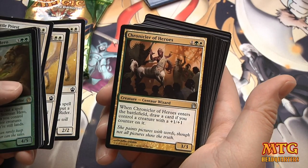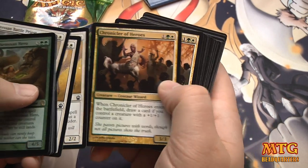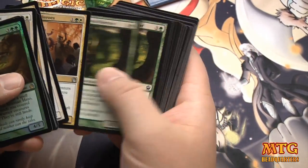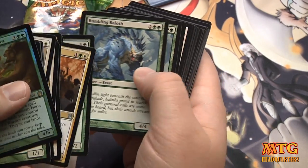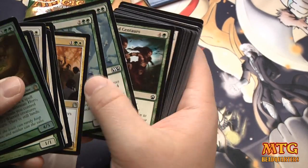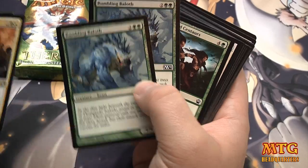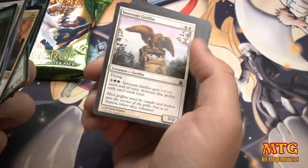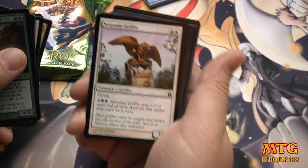Chronicle of Heroes — 3/3 for three. When it enters the battlefield, draw a card if you control a creature with a +1/+1 counter on it, which hopefully you would. Good. Staunch Hearted Warrior — just great. Rumbling Balath is great. I'd love to see an Advocate of the Beast in here with these beasts. You could put a little mini-beast deck in here with Rumbling Balath and Colonian Tuskers. They don't have the heroic mechanic, but that Advocate of the Beast combo is tough to deal with.